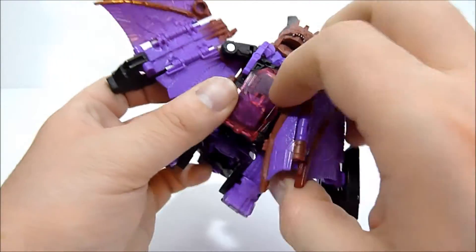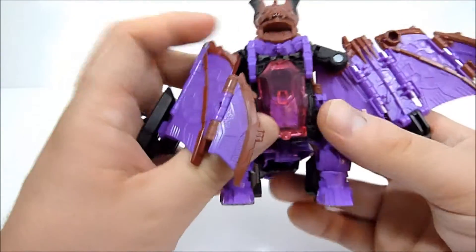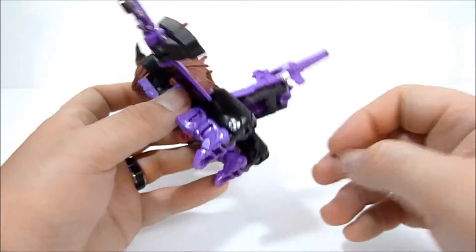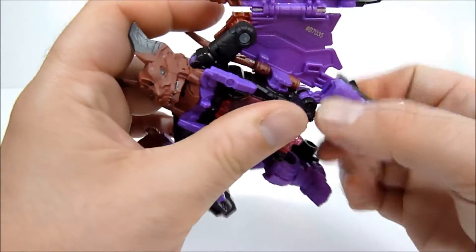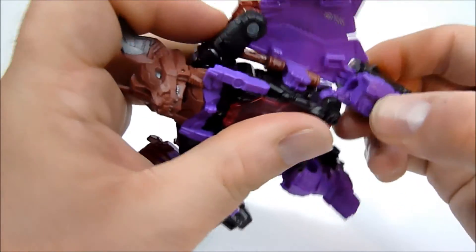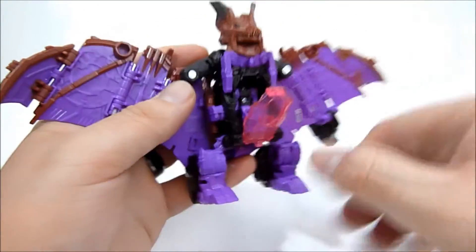You can move the wings however you like — close them in on himself, that sort of thing — so you can get some decent poses out of these wings with all the different points of articulation. Other than that, there's not a lot to talk about in beast mode. His legs don't really move; they're kind of plugged into the wings. You can unplug and move them, but that makes the wings very easy to get knocked out of position. He does have a little tummy that you can open up though.